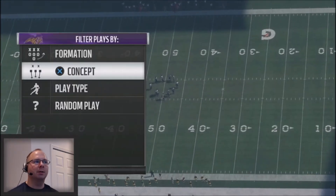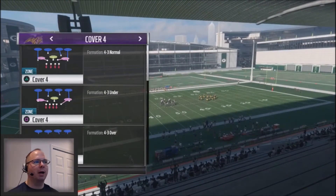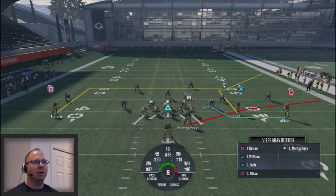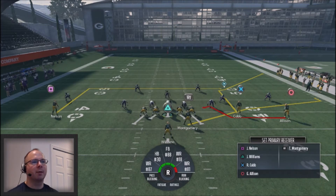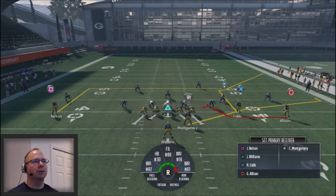We're going to run this against Cobb. The first concept we're going to run is against cover four and random cover fours. My reads are going to go like this: I'm going to look to the flat right away, then look to Cobb on a lob pass if I get one-on-one coverage, then Nelson across the middle, and then obviously Allison. In cover four, the spot tends to get covered by a defender, so we're going to look to the running back, Cobb, Nelson, and then the spot routes.